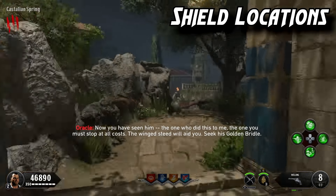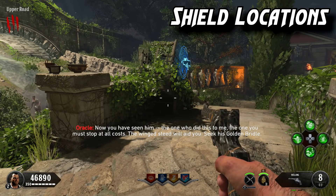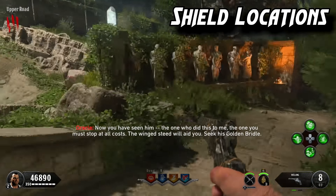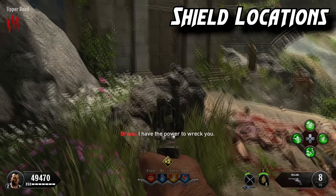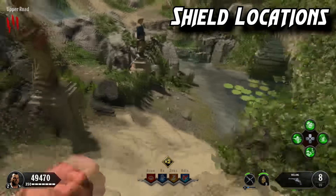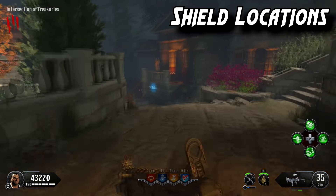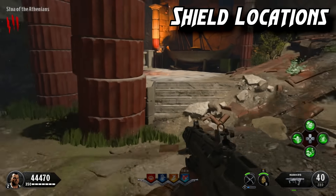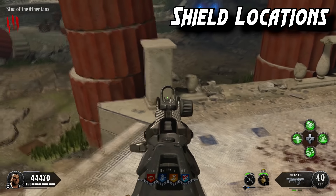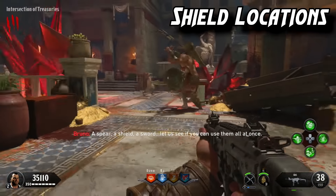Next we're going over how to build the shield. The first part has three locations in the upper road area: on the left side of a column past the bridge, on a boulder right before you cross the bridge, and on a ledge at the very bottom of the bridge. The second part can spawn at the intersection of treasuries, at the Stoa of the Athenian, or in the garden at the intersection of treasuries.